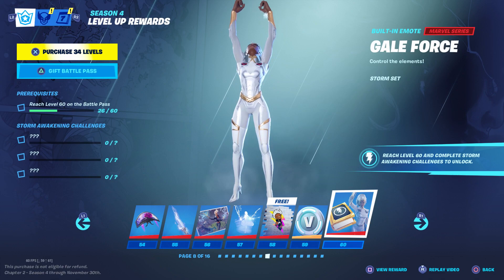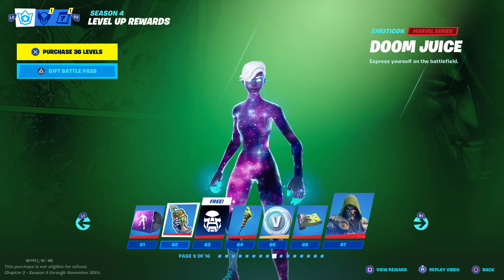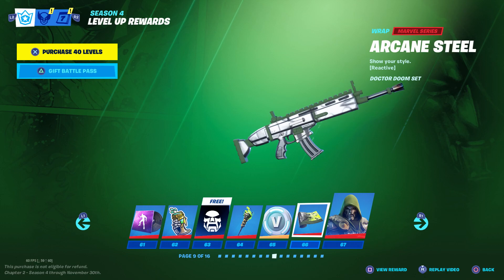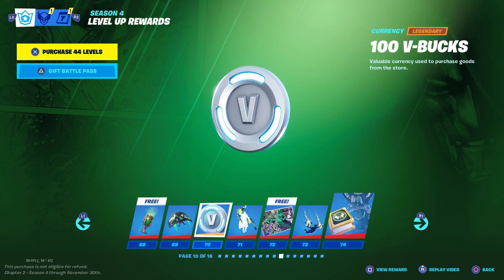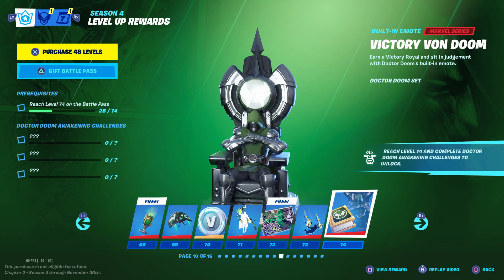At 61 we get some more music. At 62 you get the Doom Juice emoticon, and at 63 you'll get the Doctor Doom banner. You get the Staff of Doom harvesting tool at 64 — it looks like it has multiple faces on it. At 65 there are more V-Bucks, the Arcane Steel weapon skin at 66, and Doctor Doom himself at 67. At 68 you'll get a back bling, at 69 the Doctor Doom style for your glider, at 70 more V-Bucks, at 71 the Doctor Doom glider, a loading screen at 72, and contrails at 73. Once you reach level 74 and complete the Doctor Doom challenges you'll unlock a built-in emote — it looks like he's sitting on a throne, which looks really cool.